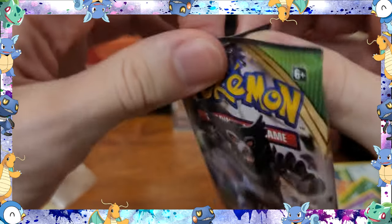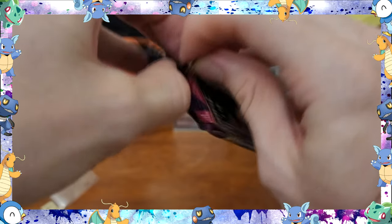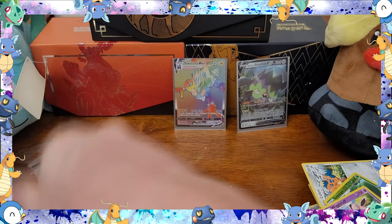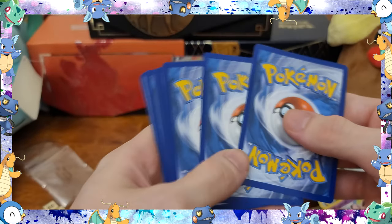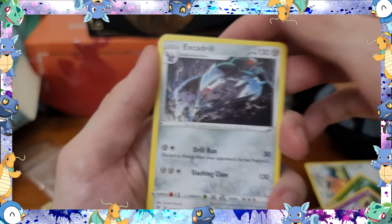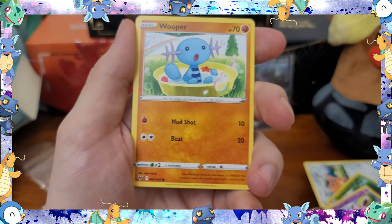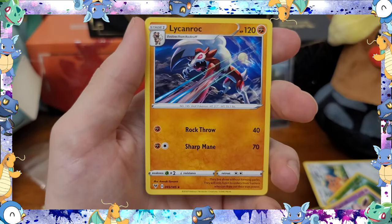Moving on to the three packs of Vivid Voltage. We want the Pikachu. We're still doing our little short series for finding the Houndoom in Battle Styles, which isn't a very popular set and no one really likes it, including us, but it's kind of fun to have a little project like that — work towards something. One, two, three, four. Start off with Energy, Electrodrill, Nuzzle, Opal, Woobat, Clobbopus, Tayler, Charmander, Wooper, Reverse Hollow Krokorok, and normal rare Lycanroc.